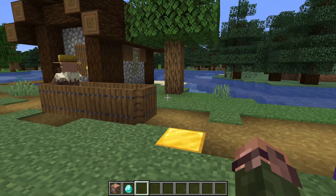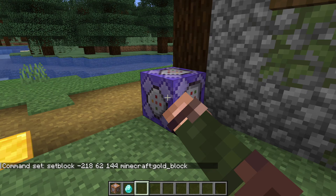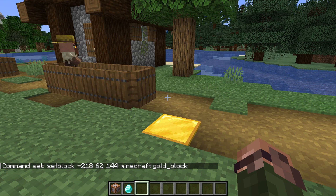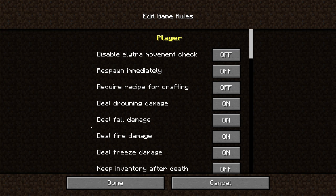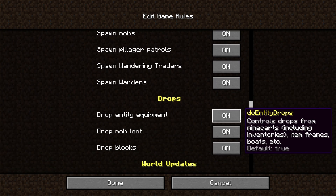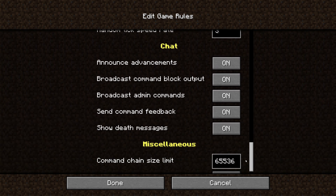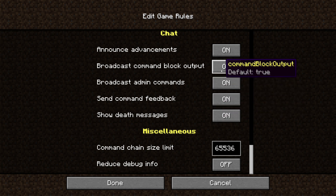Let me turn this command block off for a moment while we discuss what to do about this. I can do that simply by switching the repeating command block from always active mode to needs redstone signal mode. Now that we have some peace and quiet in chat again, how do we deal with this? The answer is what is known as a game rule. Game rules are simple settings that change how the game behaves in one way or another. Throughout this series we'll be learning about a number of game rules, but let's start with a single one today, one called commandBlockOutput.